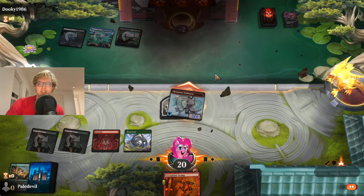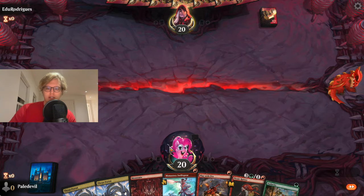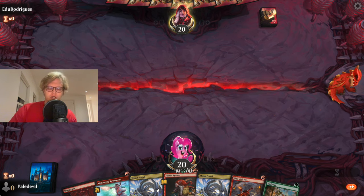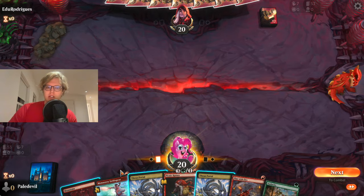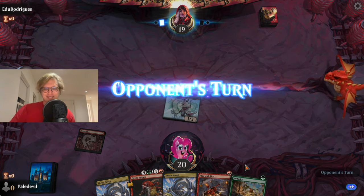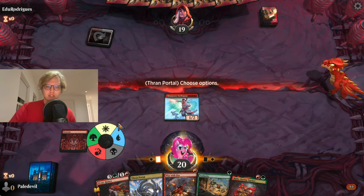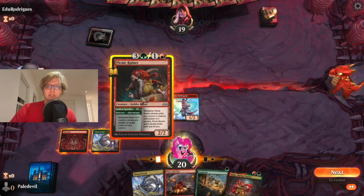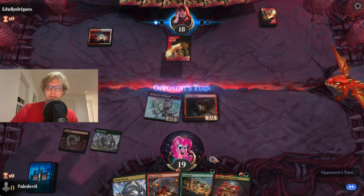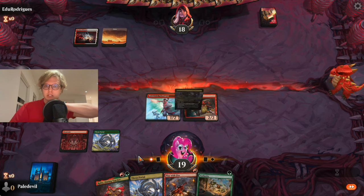We get to go first and this hand is not too bad — Swift Spear, Picnic Ruiner. Playing against Edu Rodriguez — strong name. So let's get you out and start poking him in the face. He's got the Lorehold sleeves — that brings me back. We're playing against Boros I guess, which is not too bad. Picnic Ruiner I think is better than the Ruby Newbie. We keep on attacking. Whenever I play against Gruul and I see the Picnic Ruiner, I have to kill it.